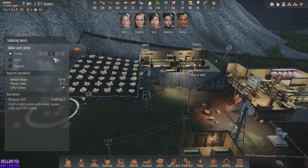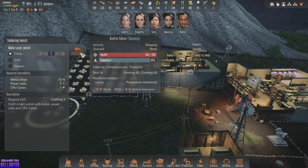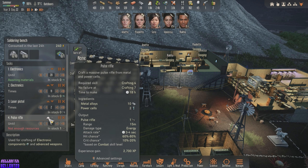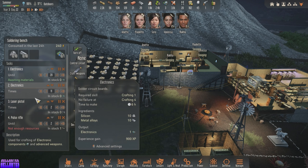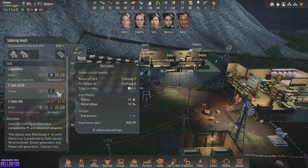I'll just do two times. That takes one power cell — we only have one. Okay, that's fine though. This is a priority right now. Why do I have electronics in there twice? Can I just dump that? Okay. Let's send Raka out.